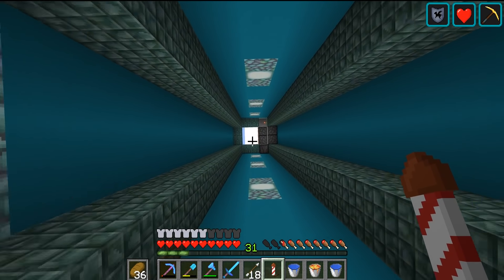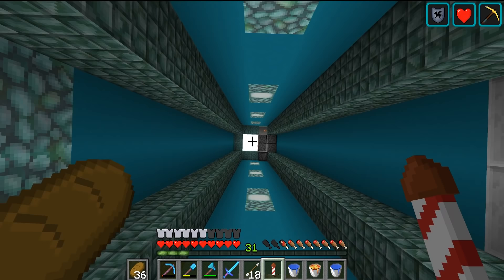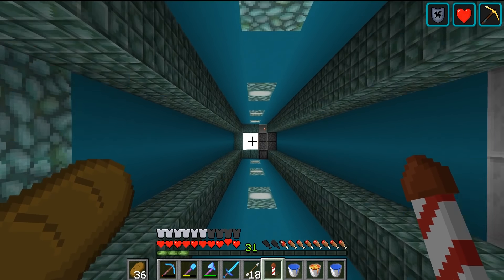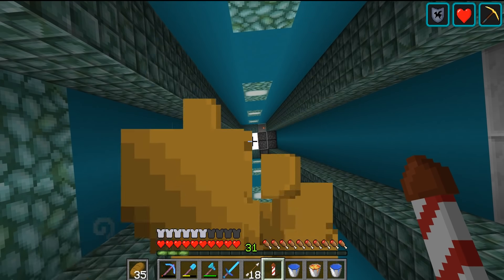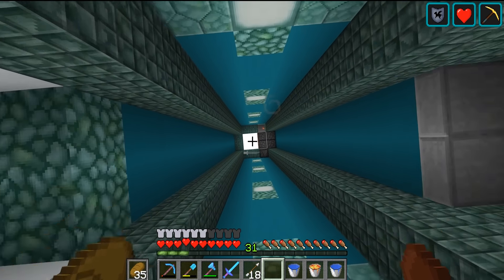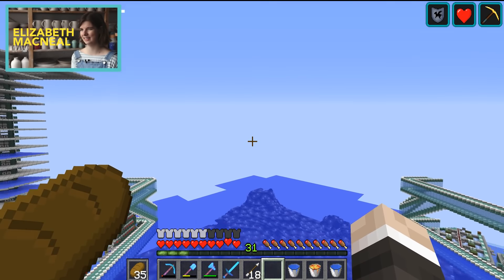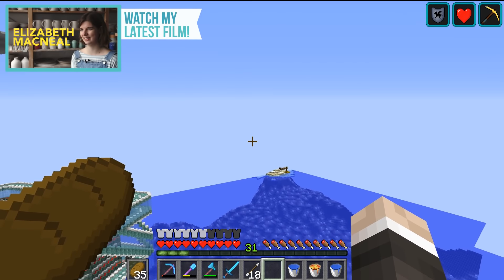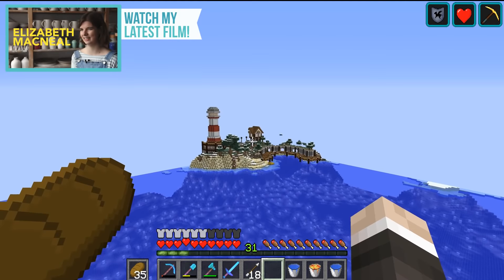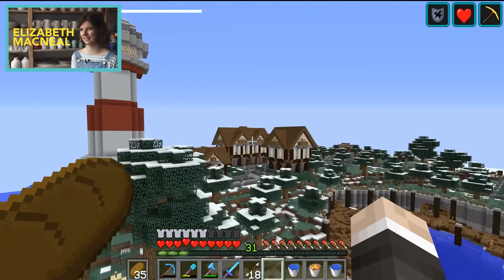In today's Hermitcraft episode we're going to be doing something fairly interesting. I've got one firework rocket left, so let's see if I can make my way out of the base with just that. We are heading right the way out of the center of the base and going over to the town area because it's been a little while since we worked on this place, and it's definitely something I want to get done.